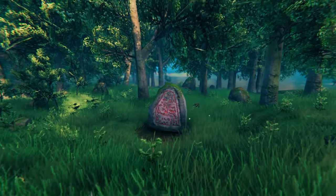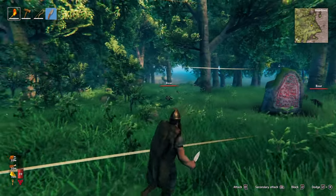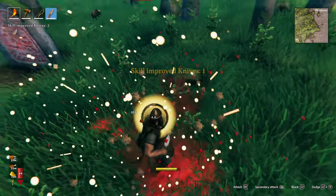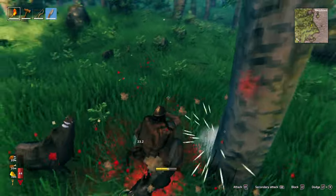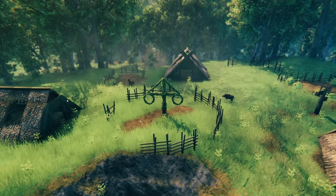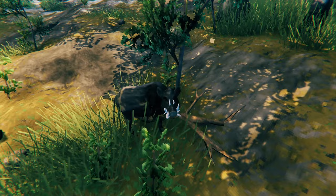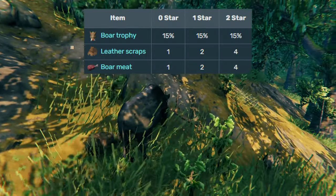Boar stones are runestones that spawn in the meadows. These runestones will have 1-9 boars spawn around them the first time you encounter them. These boars do not respawn after you kill them, and they have an increased chance to have 2 stars — about a 15% chance instead of the normal 1% chance for a wild boar. You can also find abandoned farms with 1-2 boar spawns that share the same 15% chance to be 2-star boars. Tamed 2-star boars are great because they drop 4 times as much meat as a 0-star boar.